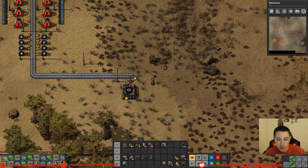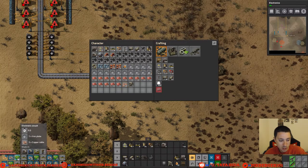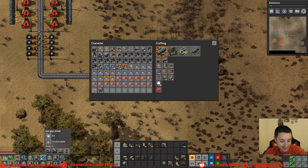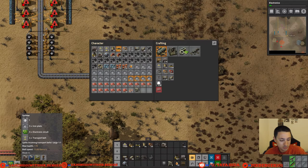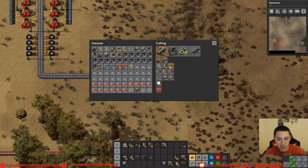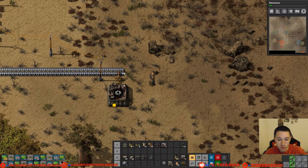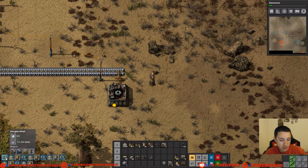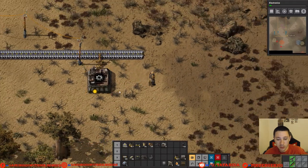Rather than having another belt come out — oh, I ran out of transport belts. Let's cancel the splitters because I need some belts first. Come on, I wish this was a little bit quicker. Okay, I got some belts now. Now we can make some more splitters. Let's make okay cool. The problem is when I'm making those things it's using the belts that I have. So let's just place the belts down first, then worry about making the splitters and stuff in a little bit.